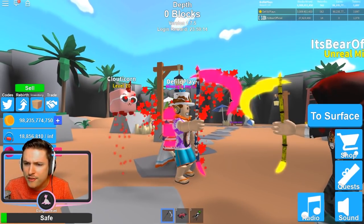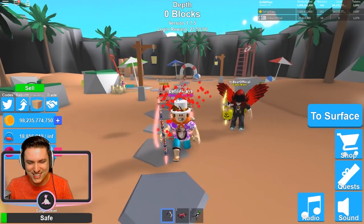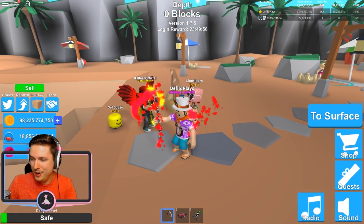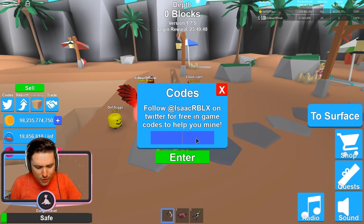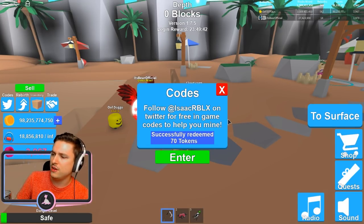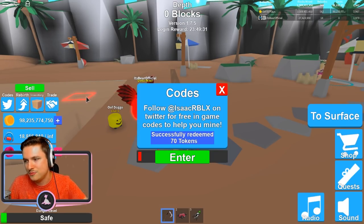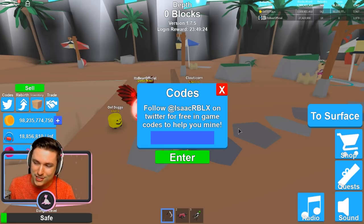Now we're moving to the fresh new codes! Quick note — Bear has a shadow scythe, which explains why it looks smaller than mine. Next code: 'challenge,' which gives you 70 rebirth tokens. I currently have 3,900 and 76 tokens in the top right of my screen — sorry my face cam is covering them a bit.